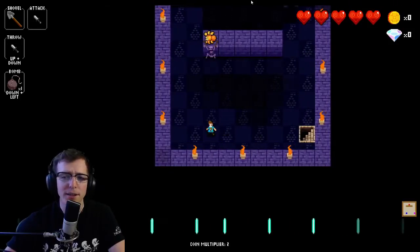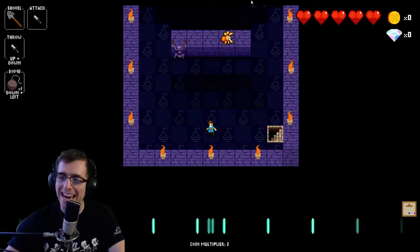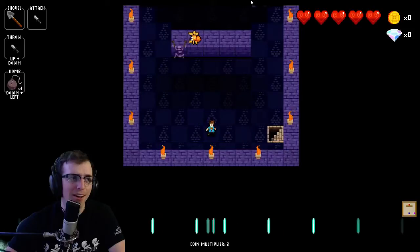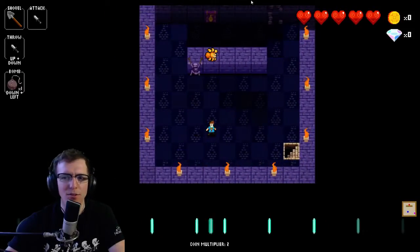This is the wall spider tutorial. These little jerks very quickly become one of the most hated enemies in zone 4, because they are at first kind of hard to deal with. I mean, they're up on the walls — what are they doing up there? That's weird, most enemies don't do that.